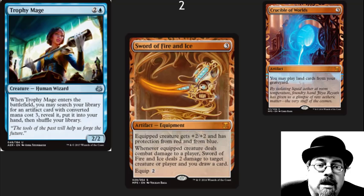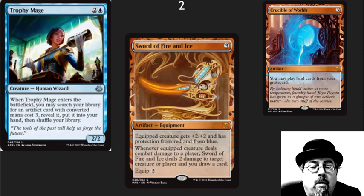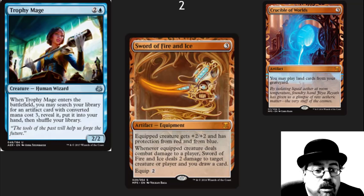In the number two spot, I've got Trophy Mage, which should surprise absolutely no one as I did a whole video on this awesome card. Amazing EDH card. Hopefully it sees a little bit of play in standard also, but I would definitely be looking for foils here — she is going to be a powerhouse fetching your swords and Crucible of Worlds.